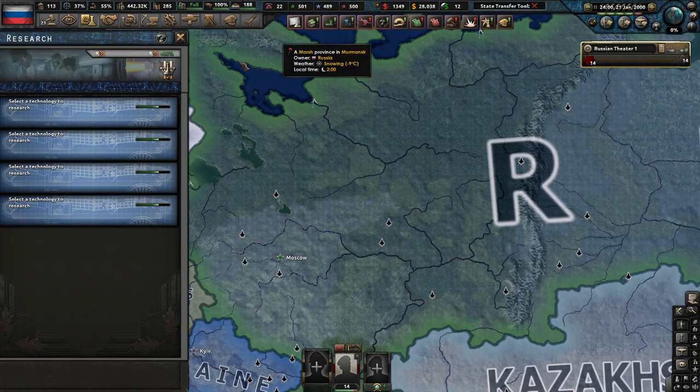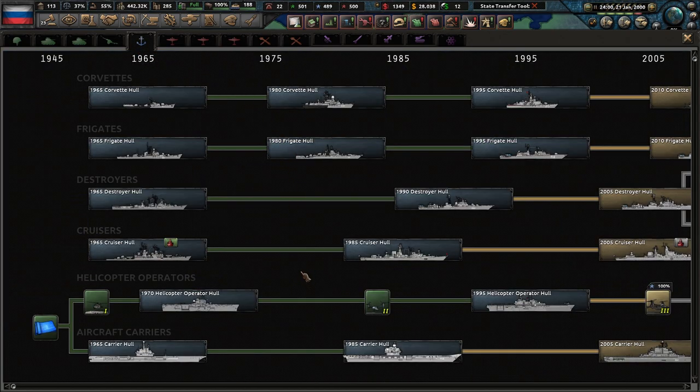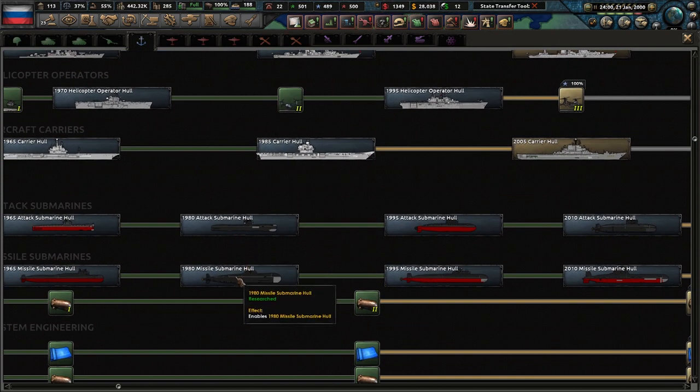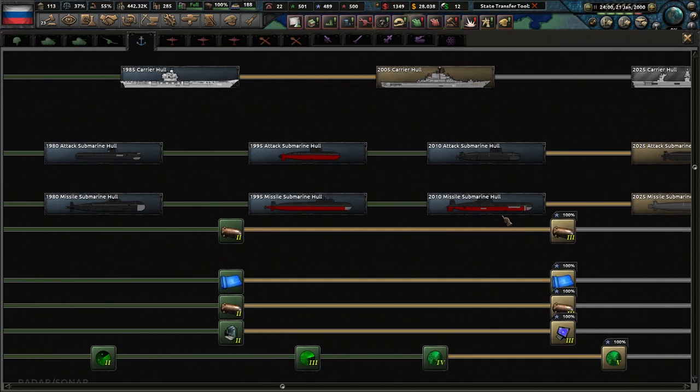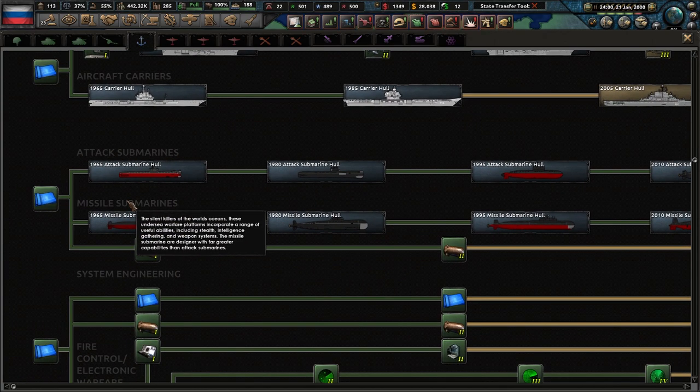So what you're going to first have to do is under your research slot, after you have nukes and everything, you're going to go to naval and try to find your sub-launched ballistic missile submarines. So SLBMs — whatever they're called — they're basically the missile submarines. They're going to be right here: missile subs.